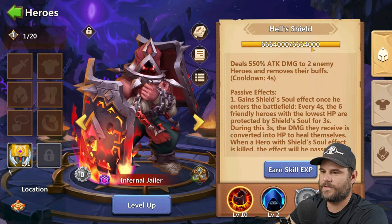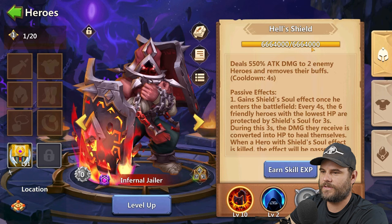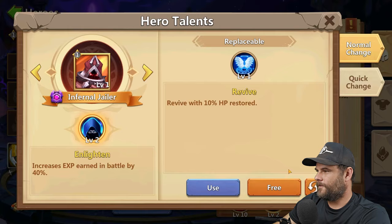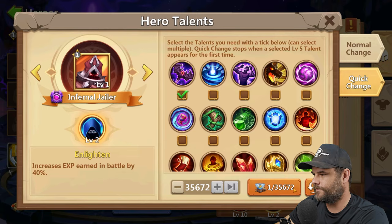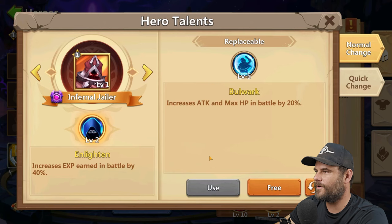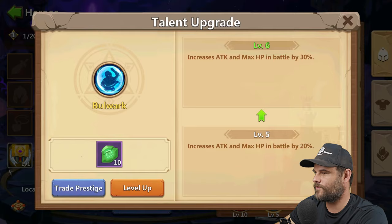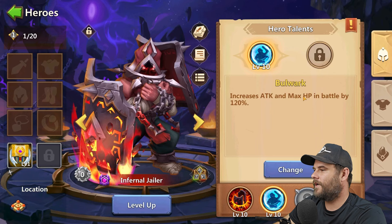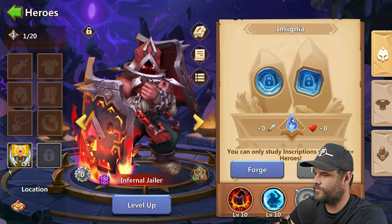I've got enough skill books — 56,000 is plenty since we earned some skill materials. We need to give him a talent, so a quick change. Bulwark works for me — I'll replace it just to test him out. I'm also going to get the other pack which will provide the skin. Let me upgrade this a tiny bit and max it. Then I need to level him up. We got him ready for double evolution — he just needs to get the other one.